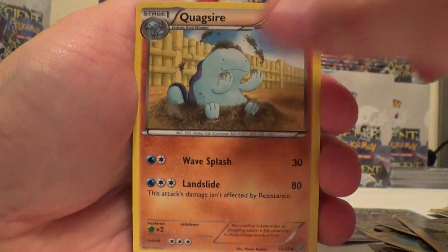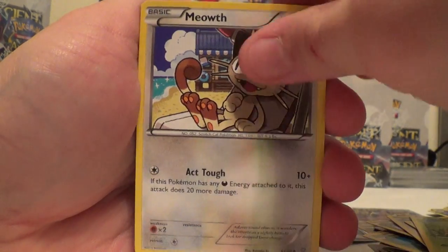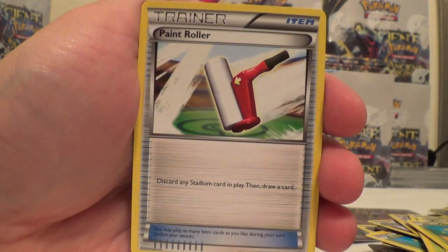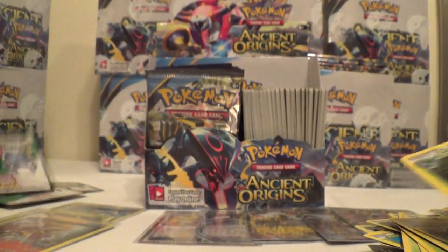Eevee, Quagsire, Combi, Meowth, Oddish, Meowth Reverse, and a Registeel. Paint Roller, Vaporeon, and Gloom.